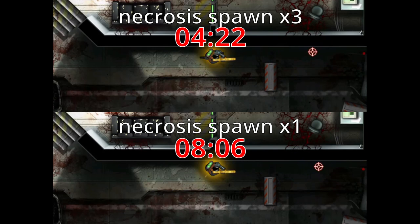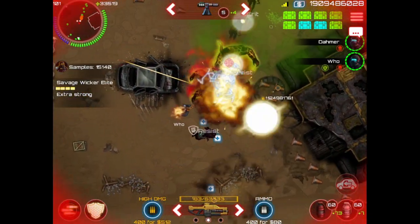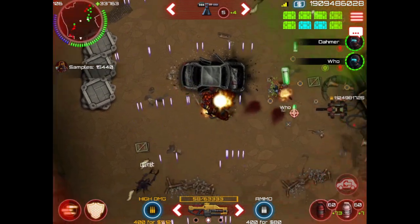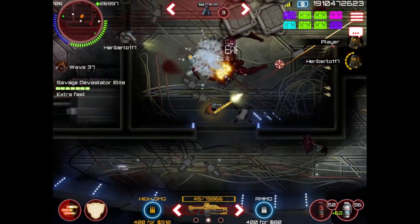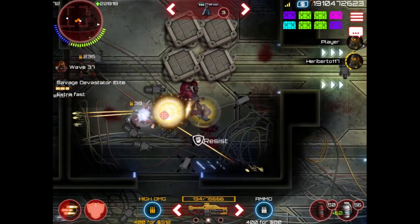Let's look at some more practical situations for the pierce blast effect. It is important to create a situation where multiple bosses stack up against each other. Try circling the bosses. When multiple bosses gather in one place, shoot them. You should try the pierce blast effect too. Bye.